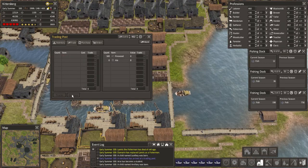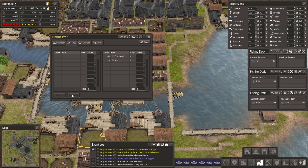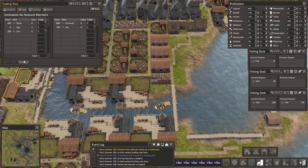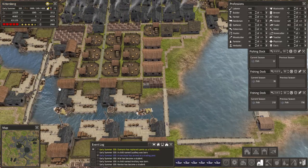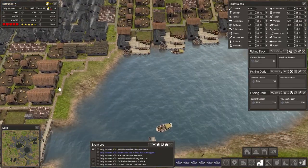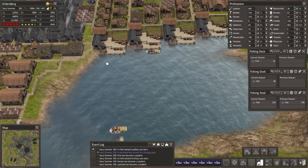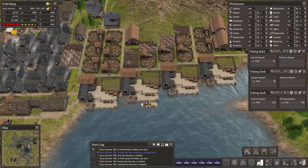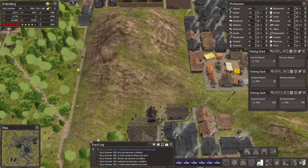What the fuck? I'm up to 3,000 ale now? What is going on here? Someone's punking me. 630k food, 3,000 ale, 20,000 wood. Come on — who's lying to me here? This can't all be good.